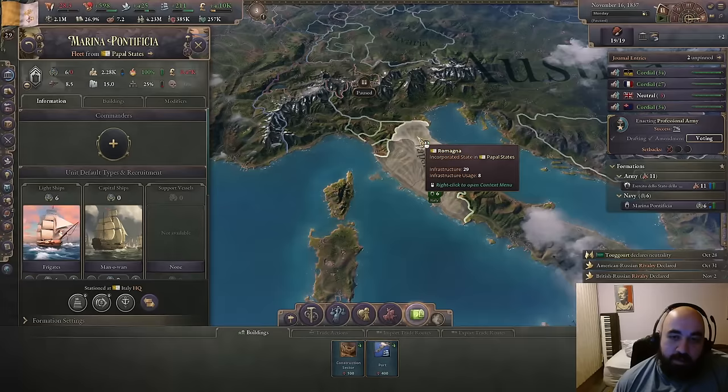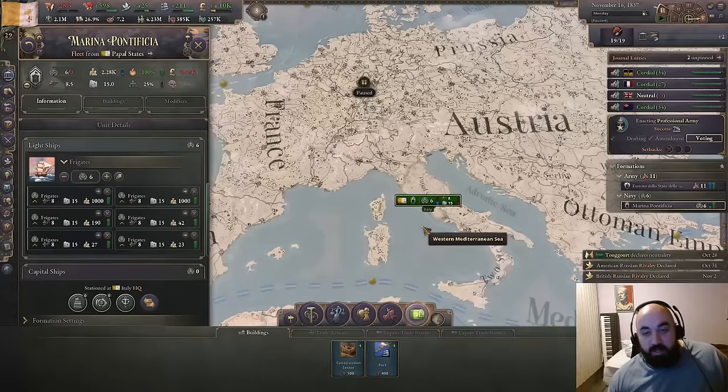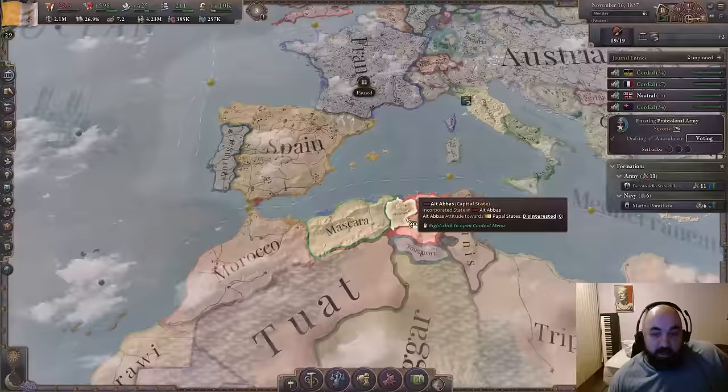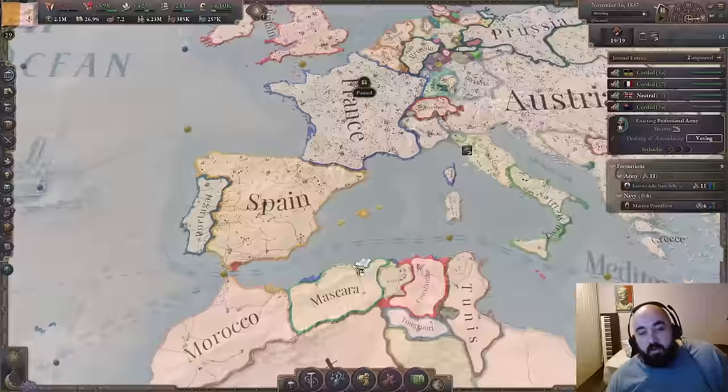Even though these frigates aren't fully recruited up, or anywhere close — 42 manning this one, 23, 27, 190 — it does count as a full unit for the purposes of landing. But they just backed down. And so we have actually prevented France from getting any sort of extra ingress here. We will look to, maybe in the future, trade with Gaul in order to gain these treaty ports back. I think they will still want it because of their journal entry, but we have cordial relations and we're improving relations.